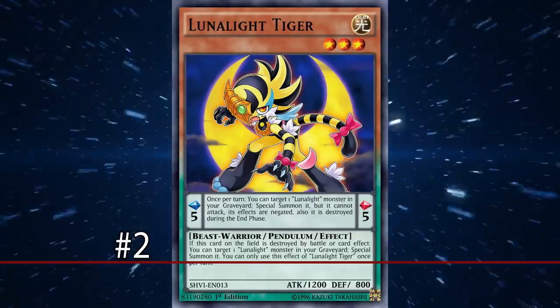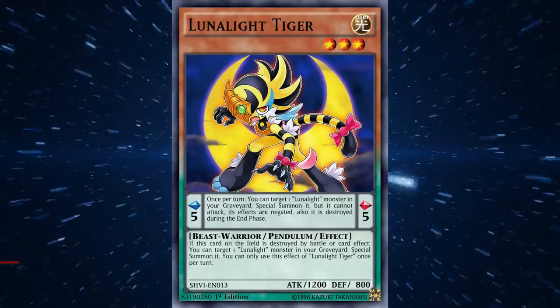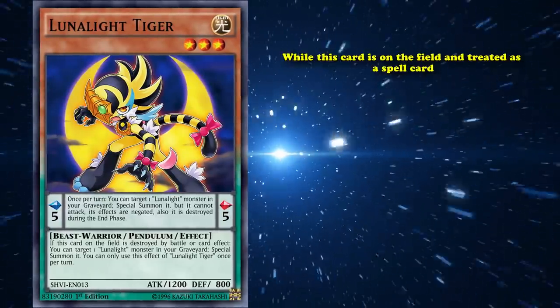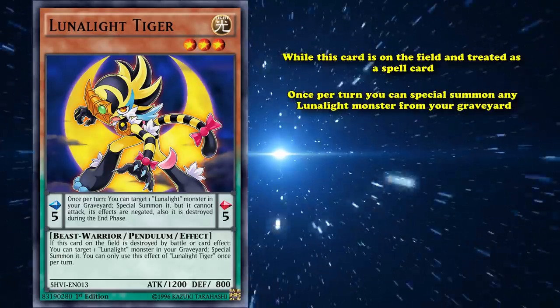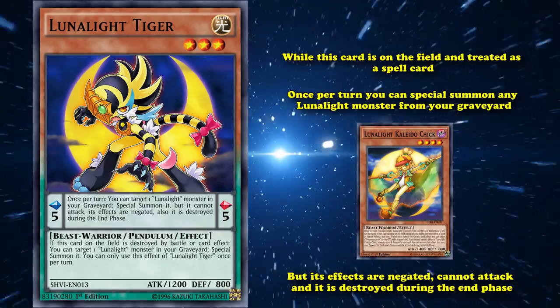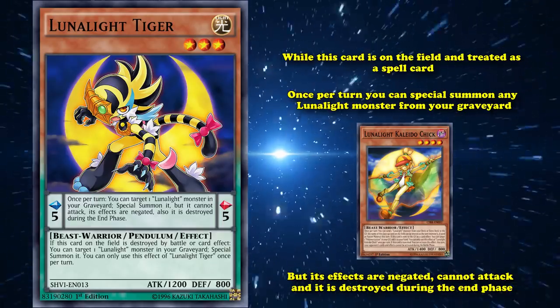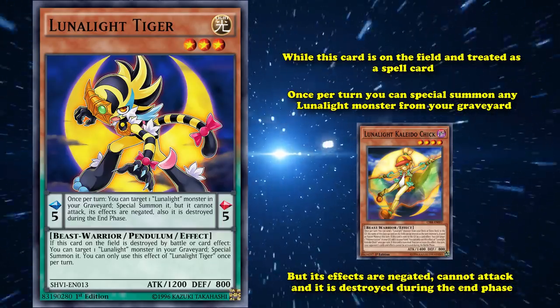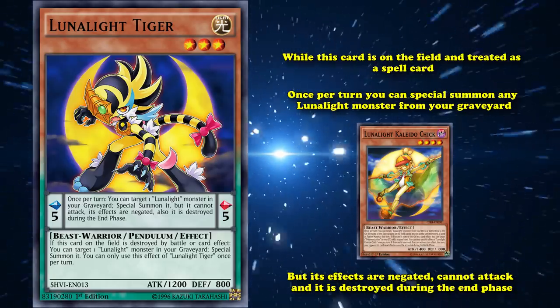Next up we have another pendulum monster — Lunallight Tiger. Just like with Monkeyboard, the reason Tiger is banned is because of its pendulum effect, where while this card is on the field and treated as a spell card, it has the effect where once per turn you can special summon any Lunallight monster from your graveyard, but its effects are negated and it can't attack and it's destroyed during the end phase. This doesn't matter because you can just use that monster as a material, and a lot of Lunallight monsters have effects that activate when they're sent to the graveyard anyway.